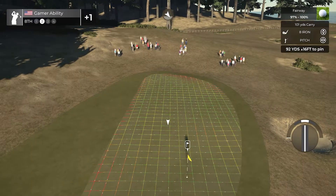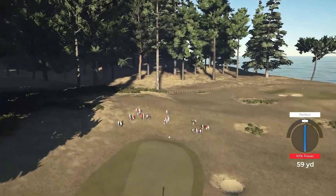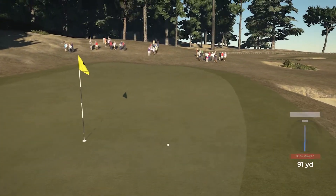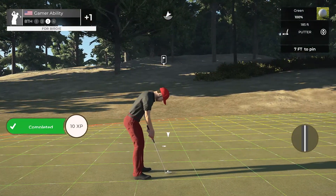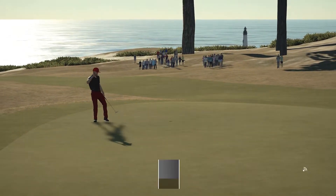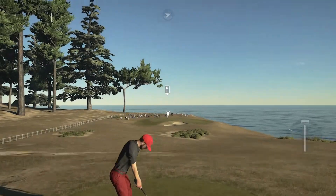Gonna wave to the fans and walk away like nothing happened. Completely intentional — front of the bunker, onto the other side. Perfect distance left — seven footer, steady right to left. Let's go! We need this energy — we're back to even. A nice little up and down on the front nine, currently sitting right at even par.